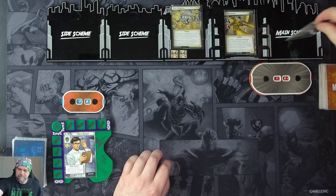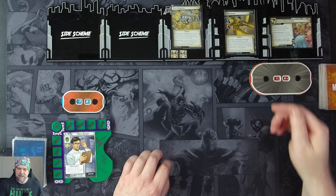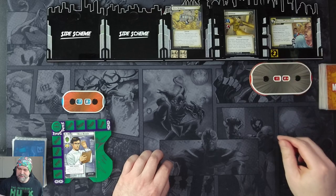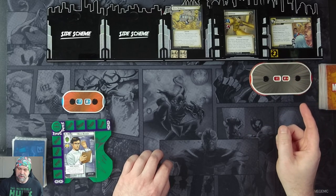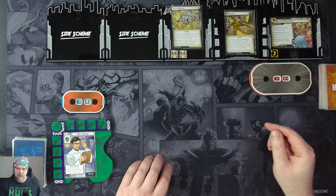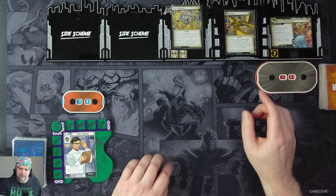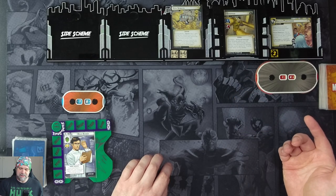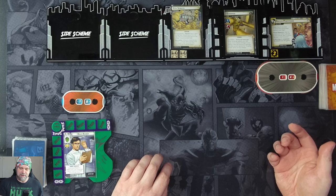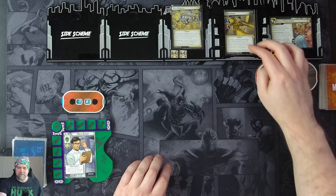We'll move to 1B. We have Hapless Pedestrians with threat out at nine, comes in with two, goes up by one at the start of the villain phase. As a forced response after an acceleration token is placed on the scheme, deal three indirect damage to the first player. Sandman himself has 16 health and a Sandblast forced interrupt — when he attacks you, the attack deals indirect damage. If your identity takes any damage from the attack, resolve the Surging Sands ability on City Streets. He's got a scheme of one, attack of two.